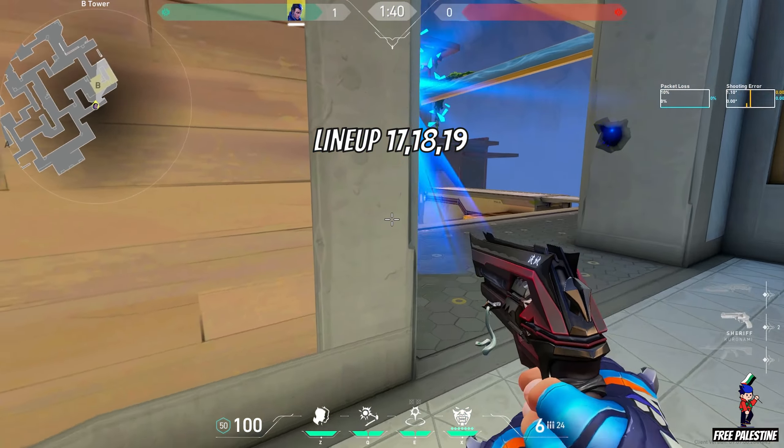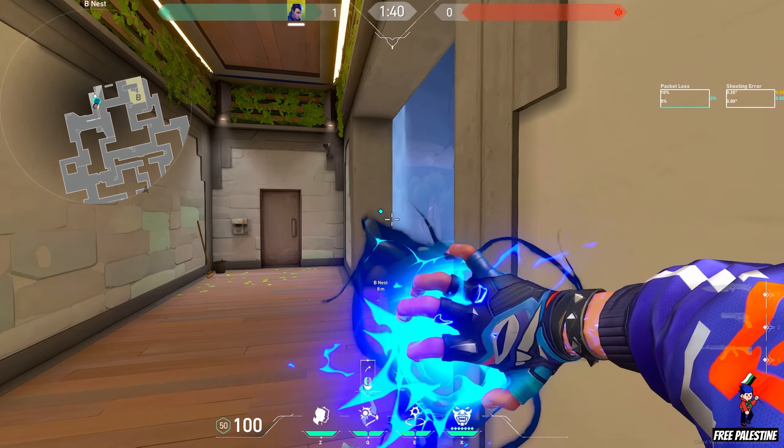Lineups 17, 18, and 19. Use these windows to flash the site and the snipers. You can use it with a backside TP.